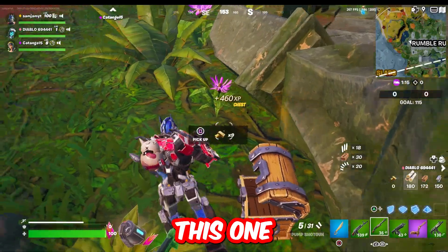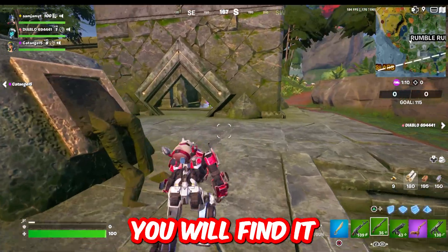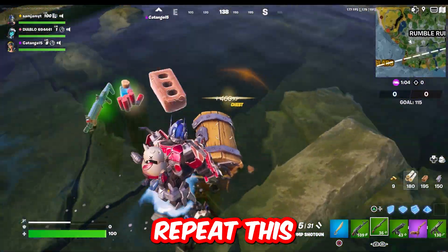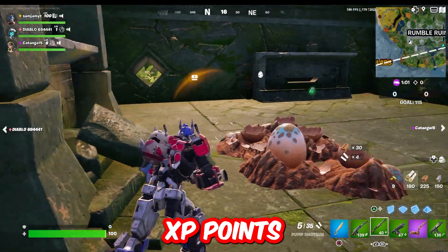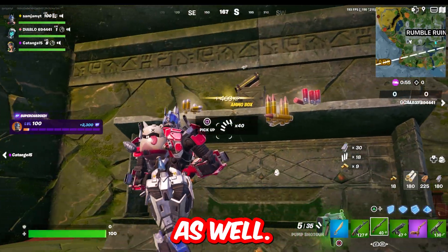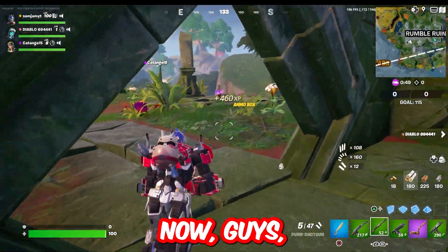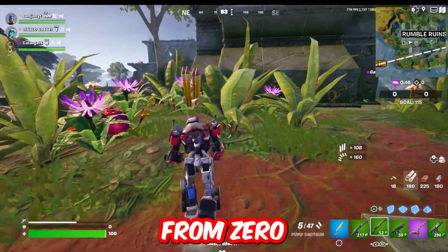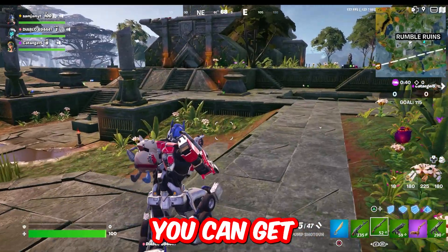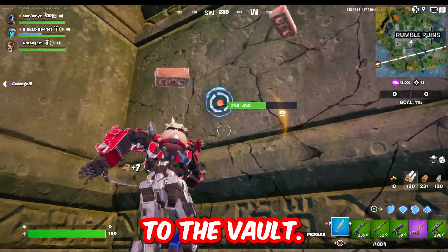Once you're done there, come over here for one more chest — 460 XP points. Then go to this building where you'll find two chests and a bunch of ammo boxes. You can repeat this every game and get that 50,000 XP every game. You might be wondering how many games you need to play to reach level 100 — you need eight million points to go from zero to level 100, but by doing these methods you can get there very quickly.